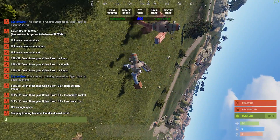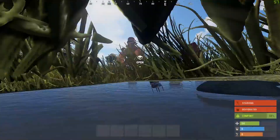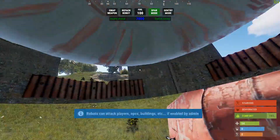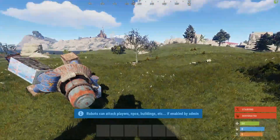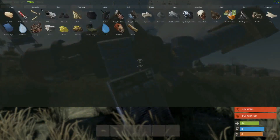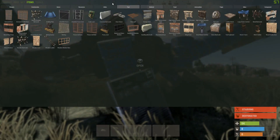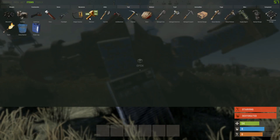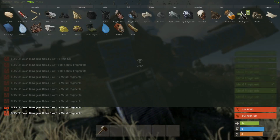There are two ways you can repair. You can use the repair command if you have permissions, or I'm going to show you the other way. Let me turn him off. I'll hit him a few times to damage him. To repair, you need a hammer and you need resources. By default, he uses high quality metal fragments.